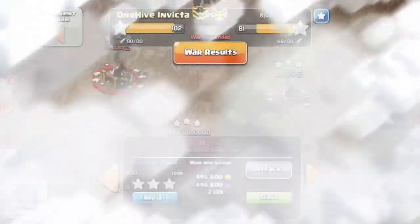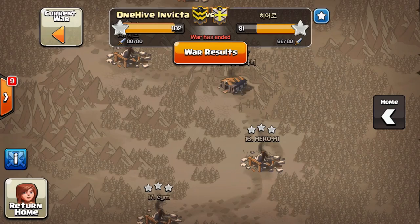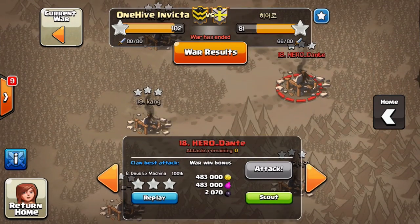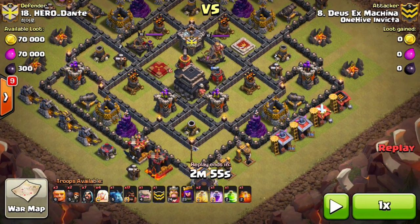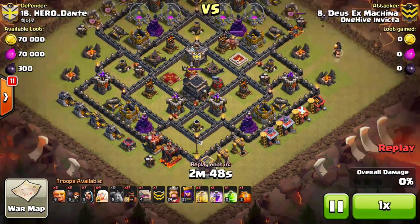Two final attacks to show — kind of a longer video but it's been a little while since I've given you guys some content. We have Deuce on 18 and Ivan on 19. This is the craze we've been seeing lately. Look at the army comp — it's a healer AQ walk. This is like a new trend with the new AI. The queen's not going to be banging on walls anymore, she's going to be just going around the outside. So if you guide her correctly, she will just walk around the outside with those healers and take out a bunch of buildings.